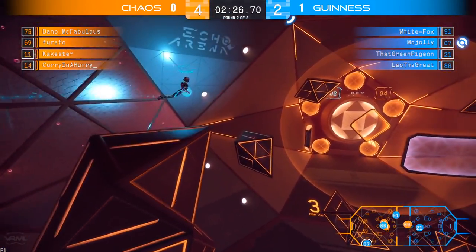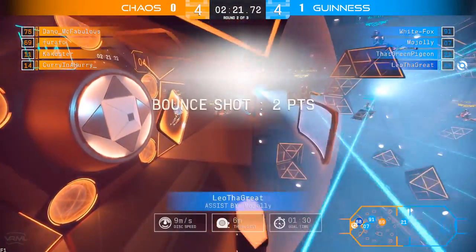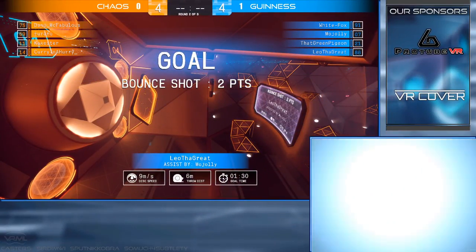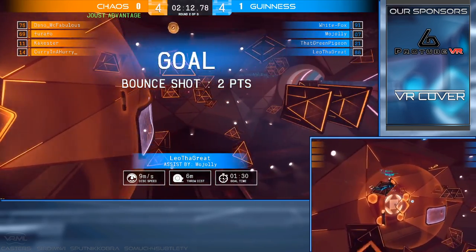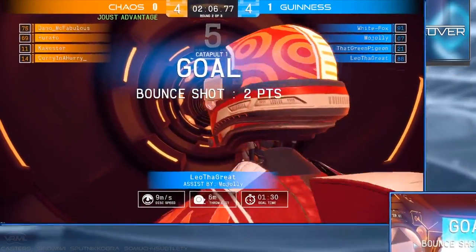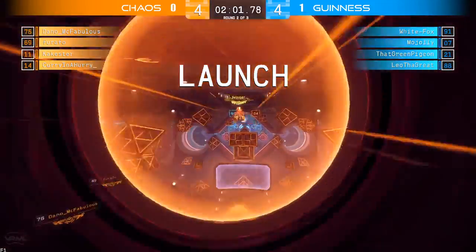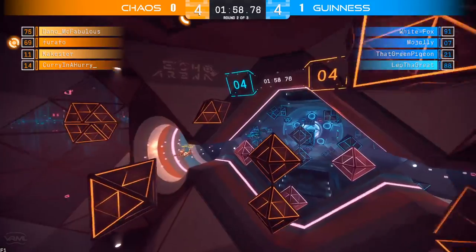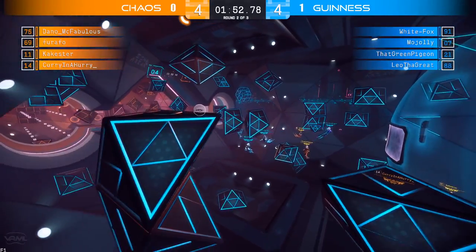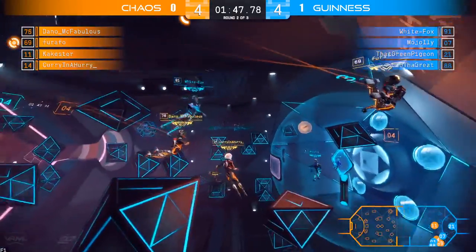It will be taken by that green pigeon but not before he gets stunned out, and taken by Dano. Dano opting for the back pass to reset to Curry in the hurry. Curry sending it up but the stun affecting the trajectory of that throw. Dano able to pick that one up, sending it down to nobody — so it will be picked up by that green pigeon, sends it right back out into the Chaos zone. With these boosts, Dano able to dodge that defender from Guinness and getting that clear through mid as they scramble for possession. Mojolly looking for the pass to White Fox — doesn't connect on it, but it will come back out. Back into the hands of Curry, setting it down looking for the clear, but the bounce is keeping it in the Chaos zone as there is a bit of a scrum. Farafo collects that one, sends it back into the Guinness zone — nobody there to collect it just yet.